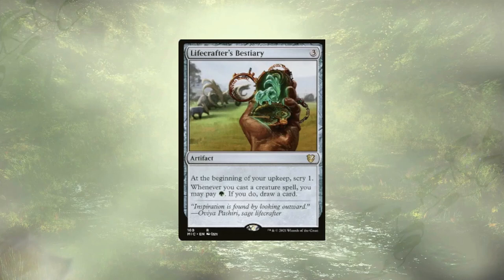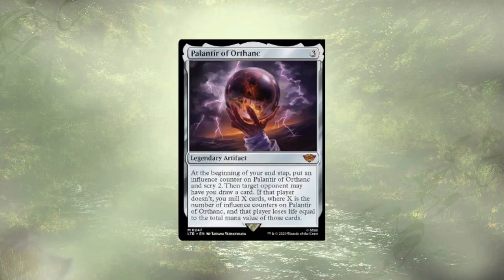Moving out of our creature changes and into artifacts, we see two new cards, both getting into our scrying-all-the-time theme. Lifecrafter's Bestiary is going to give us a free scry at every upkeep and let us pay a single green mana to draw a card when we play our creatures. Palantir of Orthanc lets us scry two cards at the end step — a little less relevant for cards that care about scrying on our turn — but we're also going to get to draw a card or deal some increasing damage over time. It starts out with just milling a single card and ramps from there, with the CMC of those milled cards dealt as damage to an opponent.